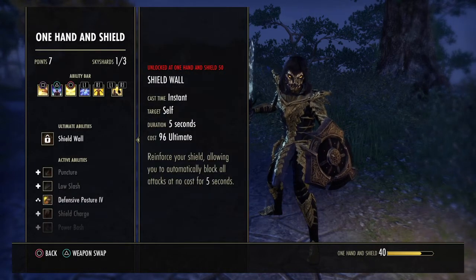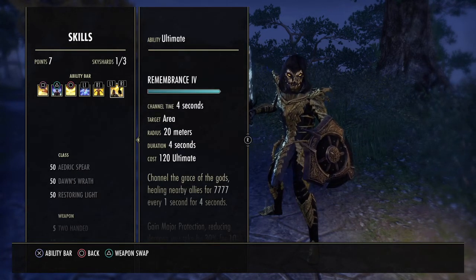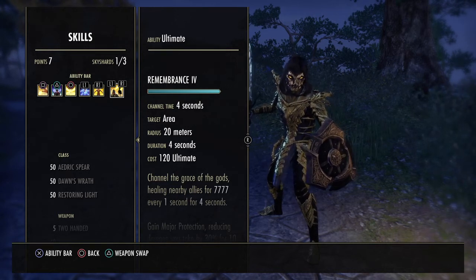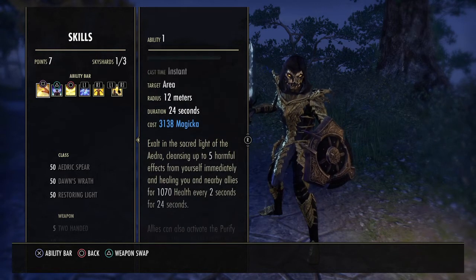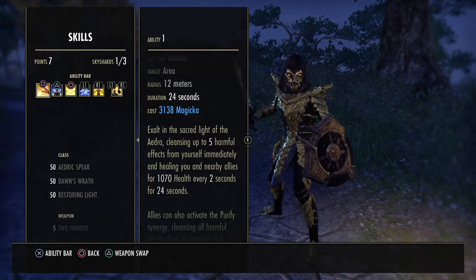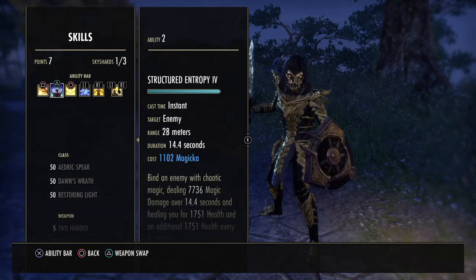My sword-and-board is only level 40, almost 41. I'd use Shield Wall since it reflects projectiles, but right now I'm using Remembrance — it's good when you're running low on resources. Pop it close to your potion timer, just to stall for four to six seconds. Extended Ritual — we use Extended because the other morph is a ground-based AoE, which will proc Proxy Detonation or Plaguebreak if anyone's running those, so Extended Ritual it is. It lasts 24 seconds and removes five harmful effects — too good to pass up.